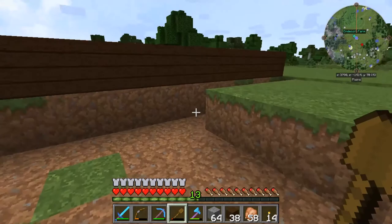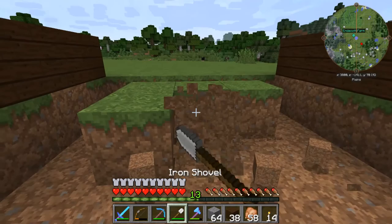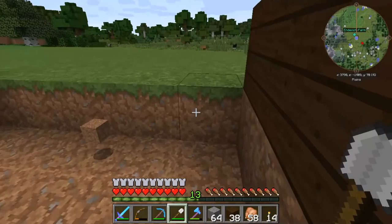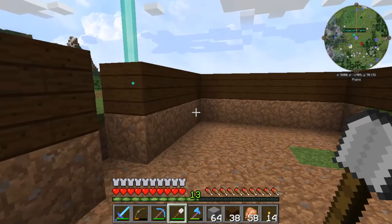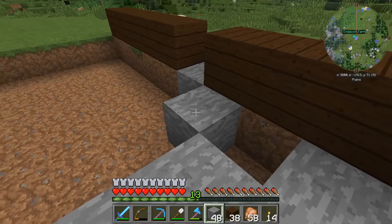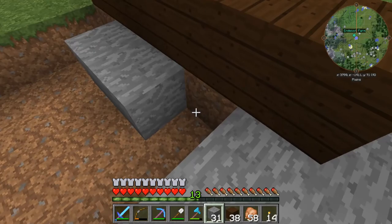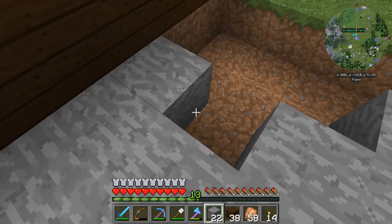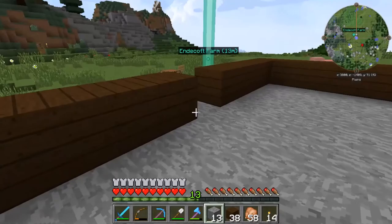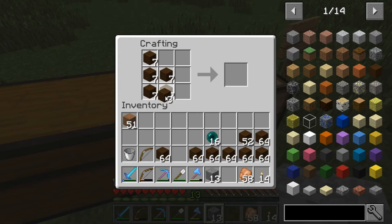I broke that shovel — that was just a wooden shovel, but I've got an iron shovel. I've been doing a little bit of mining but haven't found any diamonds yet. The armor, pick, and axe were given to me when I started here, but I don't have a diamond shovel yet. Half the fun is trying to find some of this stuff yourself — if everybody gives it to you, where's the adventure in that?